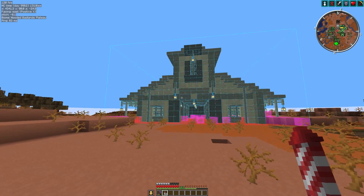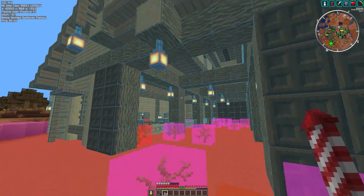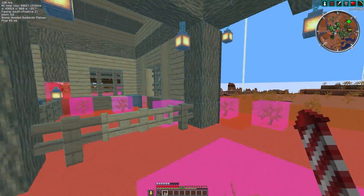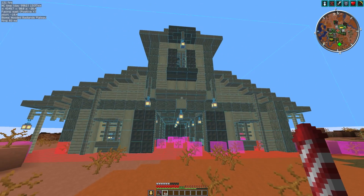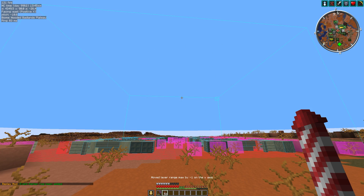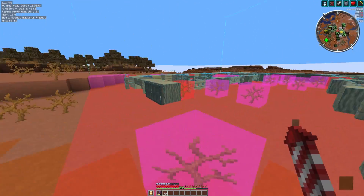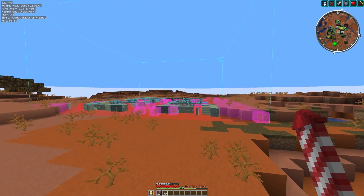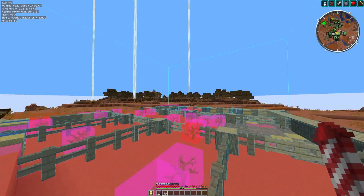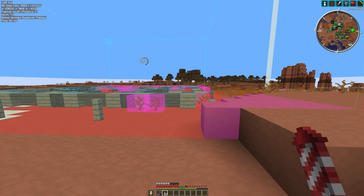In creative mode you can paste schematics to test farms and see how well they work. There are so many features in Litematica — I've done several videos on it, link in the top right corner and description. Those are 10 of my favorite Minecraft client mods. If you enjoyed the video, click that like button — it helps others find it. I do lots of tutorials on these things, so hit subscribe. I also stream from the Strangecraft world on Monday evenings here on YouTube. I'm Abfielder — goodbye!